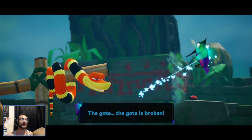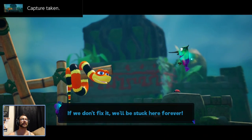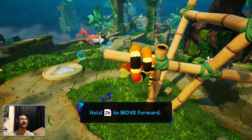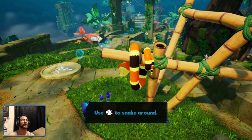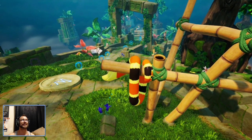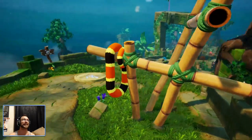Noodle, something's wrong. We're Noodle — he's kind of cute. We have to fix the gate or we'll be stuck here forever. You move with ZR. I can never remember what ZR or ZL is. I used to remember Z on a Nintendo 64.